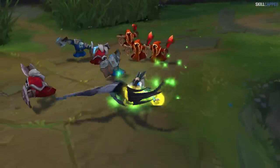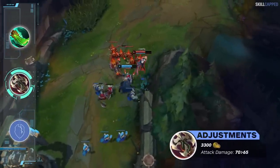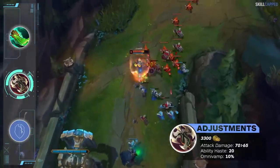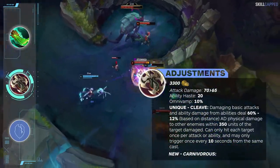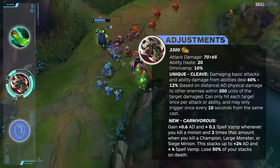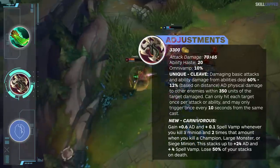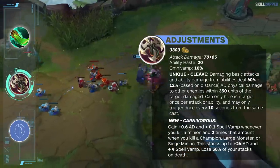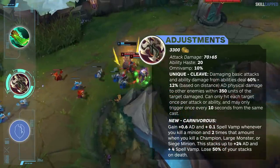One fighter item being changed for season 13 is Ravenous Hydra. The cost remains the same, however the AD is being lowered from 70 to 65, while 20 ability haste and 10% omnivamp remain as the other stats. The cleave passive is staying as well, however a brand new passive called Carnivorous is being added. You will gain AD and omnivamp whenever you kill a minion, and that amount will be doubled when killing a champion, large monster, or cannon minion. The caveat is that you will lose 50% of your stacks on death. All in all, 5 less AD in exchange for this new passive is going to be a really good trade-off, and snowball power for champions like Fiora and Camille will become even scarier now.